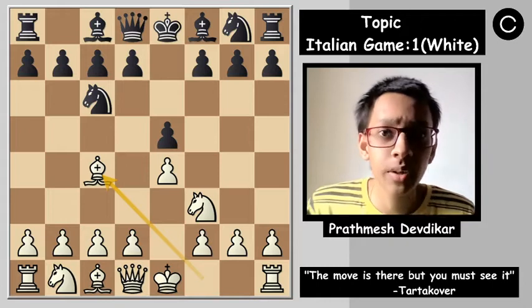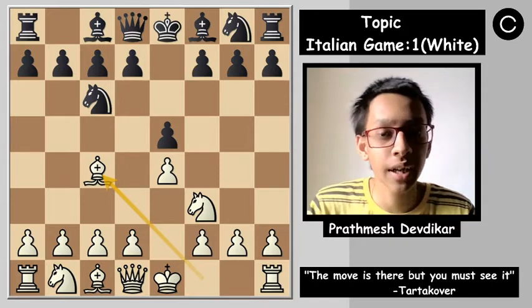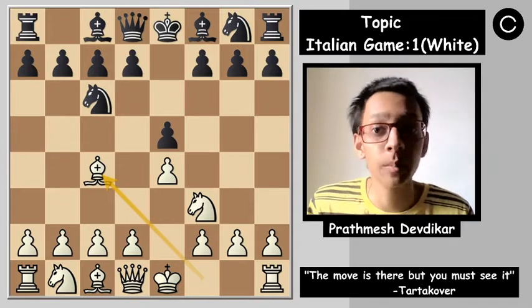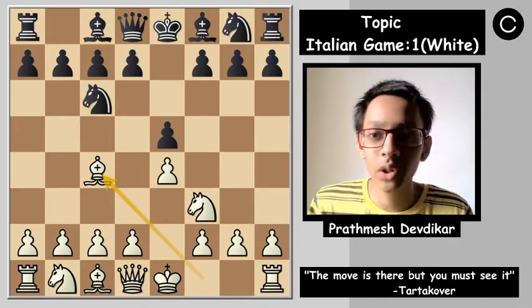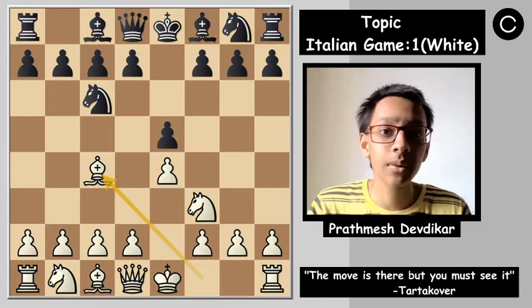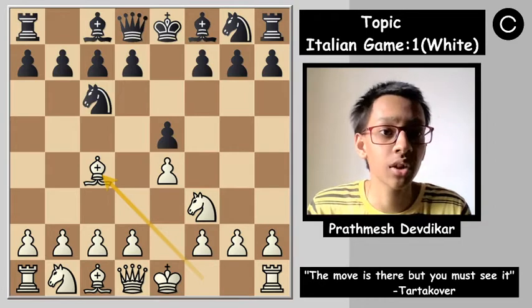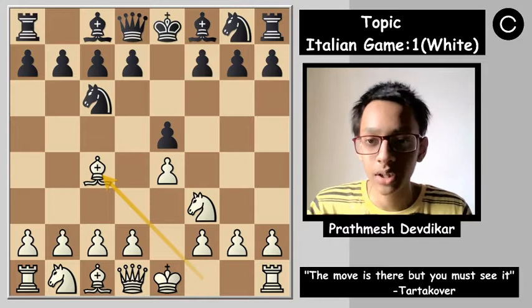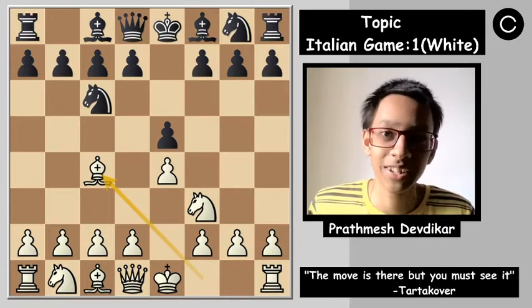Developing your pieces on their optimum squares is the main task of any opening, and if you're playing the Italian game it becomes very simple and easier to implement. In this video we are seeing the Italian game Gioco Piano with the white side, where we will learn and understand from a model game played by Magnus Carlsen and Mkhitaryan from the rapid open of 2014. We will learn the plans and ideas for both sides.